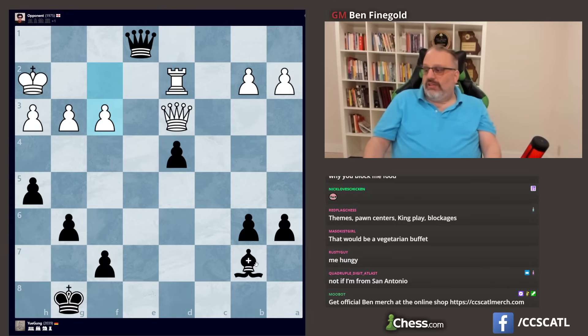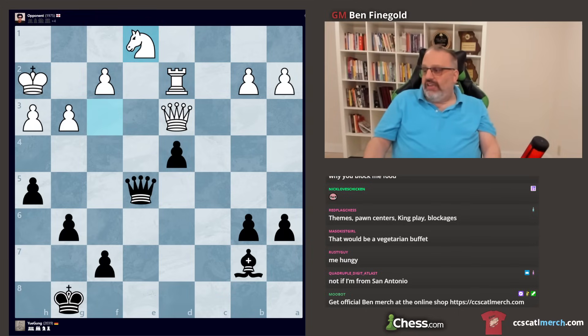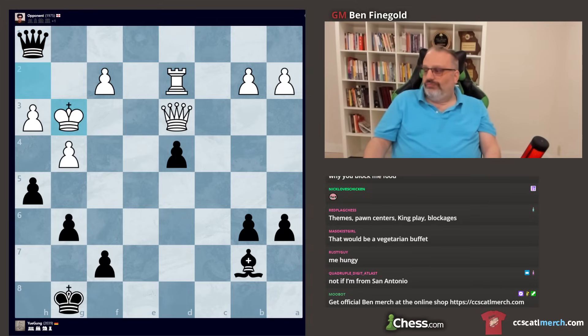F3 is better. Then bishop takes f3, threatening the same checkmate. If you take the bishop, I take the rook with check, and black is up several pawns. But he actually played h4, then g4, which gets mated quicker. And then black played the only winning move. Amazing.